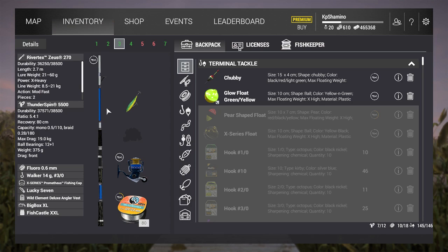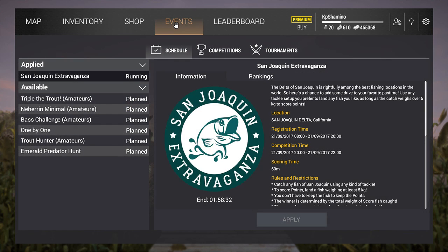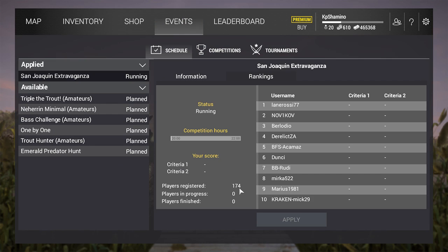I'm only going to fish with this one setup: the River Tech Zoys, the heaviest setup you can have - 270 Thunderspin 5500, fluoro 0.6, and the walker 14g 3.0. It's fun for me because I never did it before. I'm not sure - maybe I'll suck with this setup. There are 174 people registered because it's a very attractive competition. Every fish above 5kg counts.